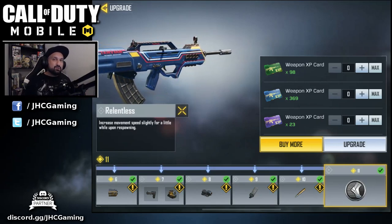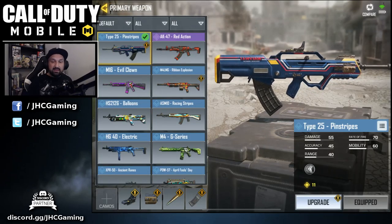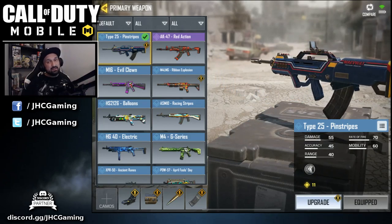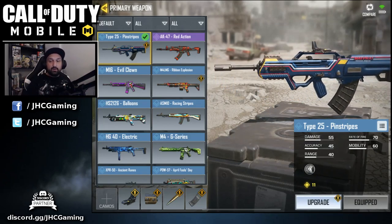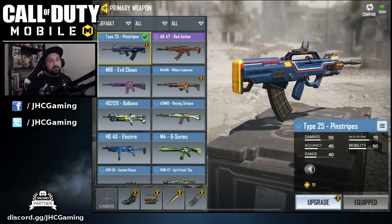For attachments I'll go with the red dot sight, laser sight, FMJ, and extended mag. Leave a comment below, guys — what attachments do you like on this weapon? I like extended mag because it's got a super fast fire rate and you're gonna burn through your bullets quickly.